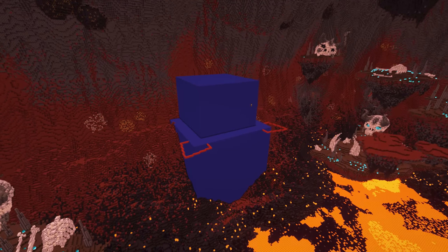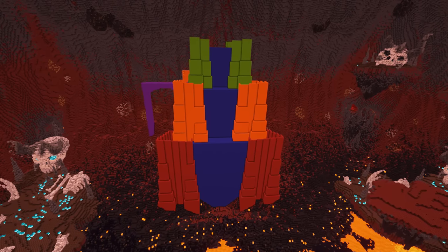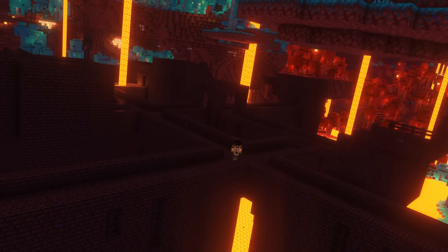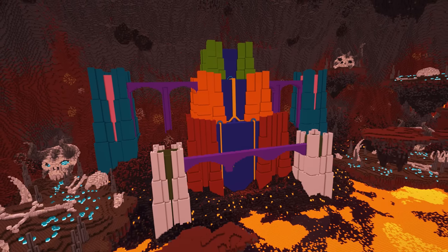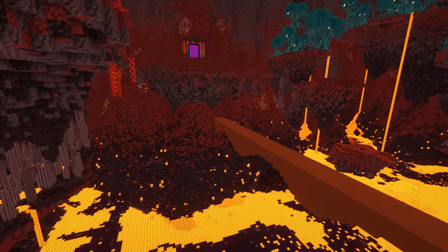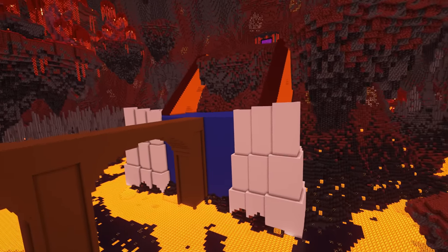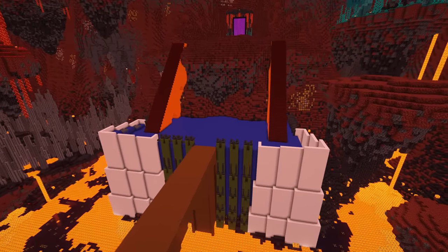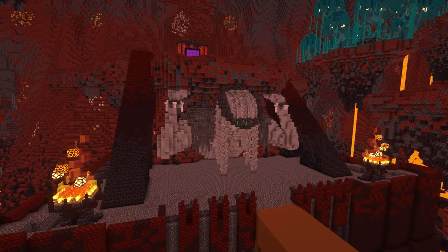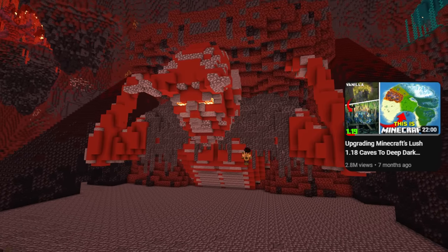Moving on to the biggest structure in the nether — we're tackling the nether fortress. I set everything out with coloured blocks to plan the structure, basing the main segment on the same shape as our bastion remnant. Since vanilla Minecraft's nether fortress is mostly bridges and walkways, I wanted to make sure I captured this in my transformation, planning lots of bridges to different towers, each containing trials and challenges of their own. I also connected the fortress up to a platform beneath the nether portal with a bridge, which I'd later damage to fit with some of our lore.